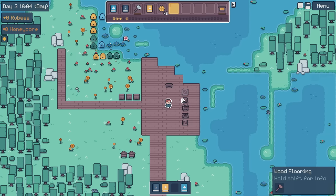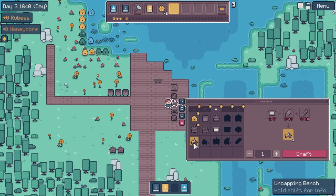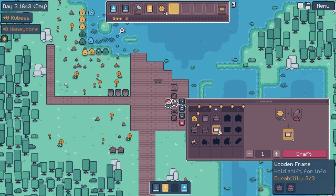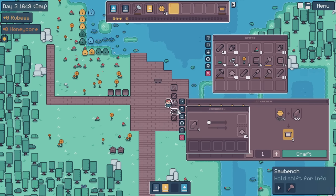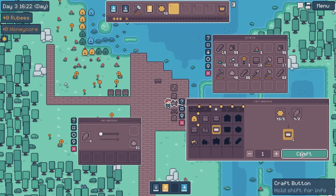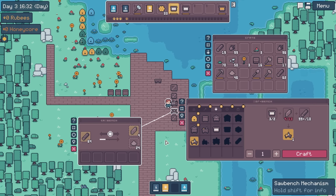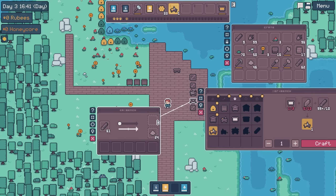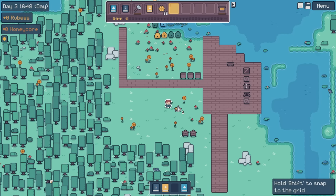Those hives are going to town. Let's go ahead and grab the next item - the uncapping bench, that's what we're going to need. For these we need some planks, so let's open up our storage and go open up our sawmill. Let's make two of those, and then we need ten planks - that's easy enough. So let's go ahead and craft our uncapping bench.